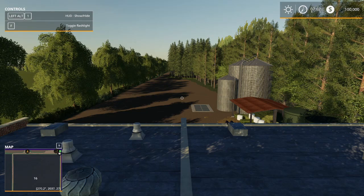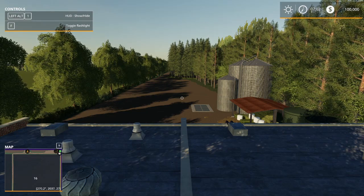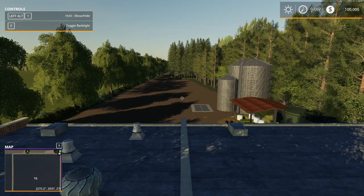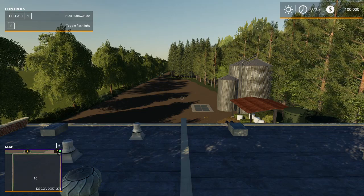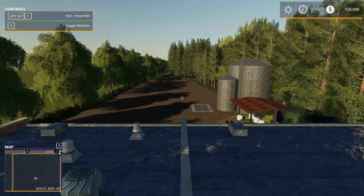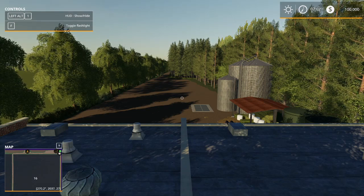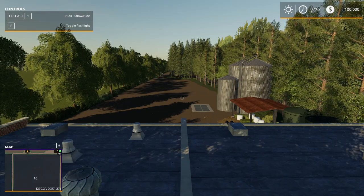According to Missy B this is a fictitious map based in the UK. Much of this beautiful countryside has recently been evaluated for property development. The map should be suitable for all as it has 33 fields ranging from small to large, plus two pre-built farms and one placeable area in which you can build your own farm opposite the BGA. You'll need to clear that placeable area first as it is overgrown with trees and shrubs.